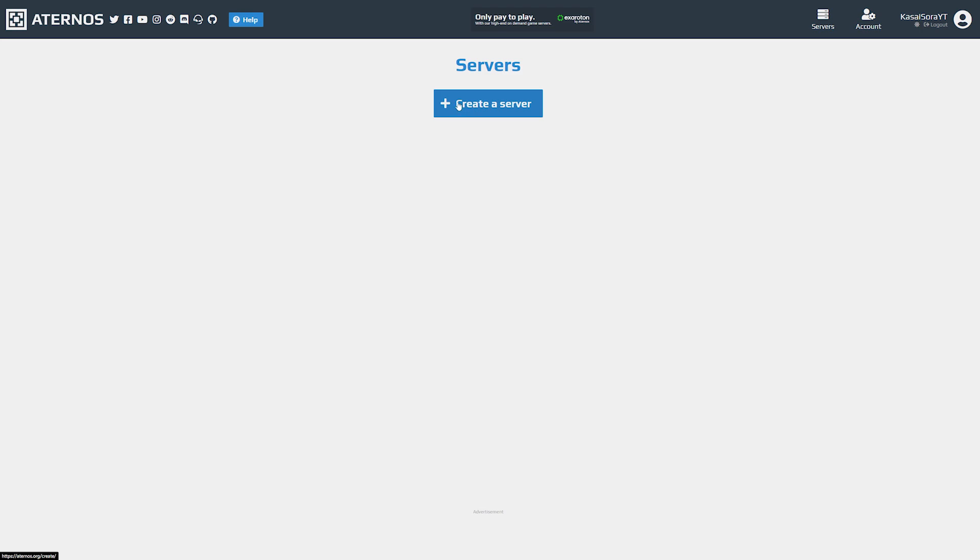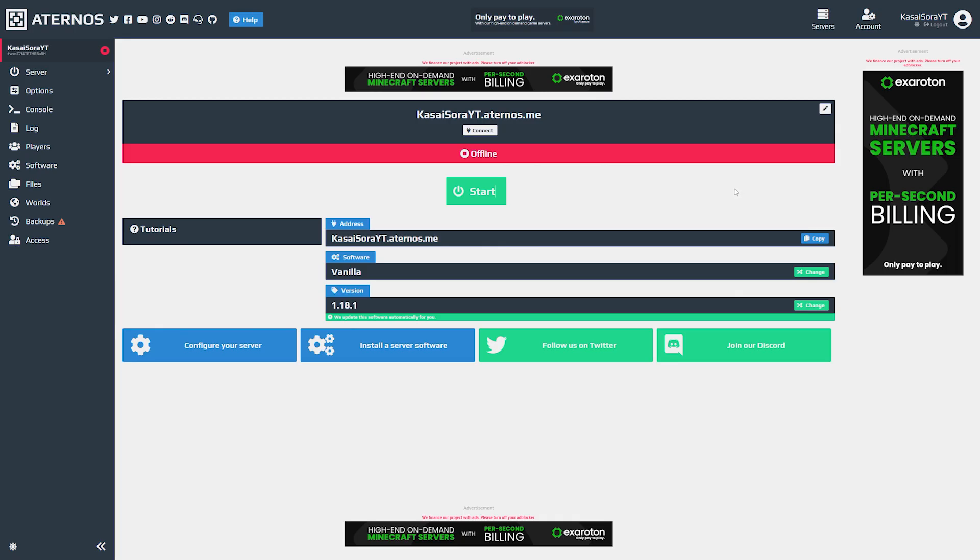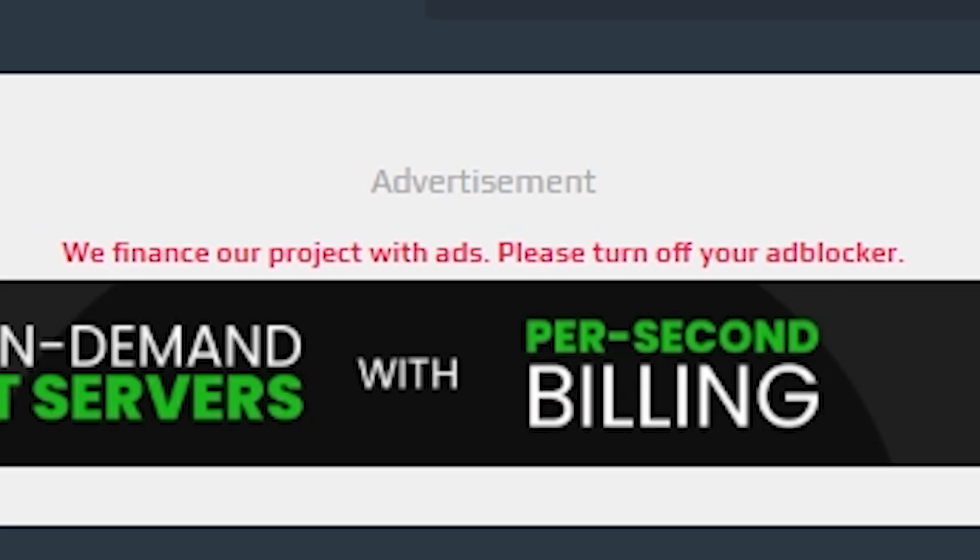Go to the link in the description, make an account on Eternals, then click 'Create a Server'. You can customize options — set your server address like 'casasorayt.eternals.me' and a MOTD. Then choose Java Edition or Bedrock Edition — we're going with Java Edition. Click Create and there we go, we now have our Minecraft server. Note: Eternals runs on ads. If you're hosting a server here, turn off your ad blocker — they provide a free server for you and turning off ads is the least you can do.